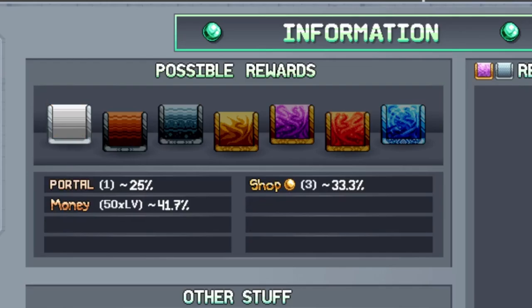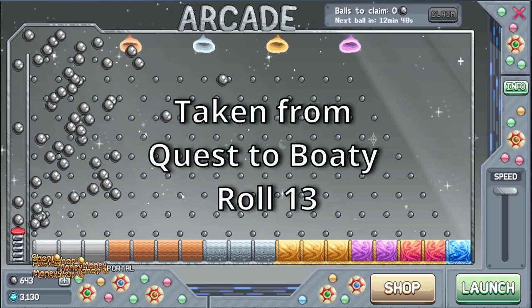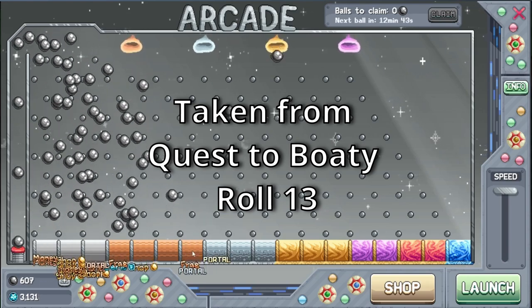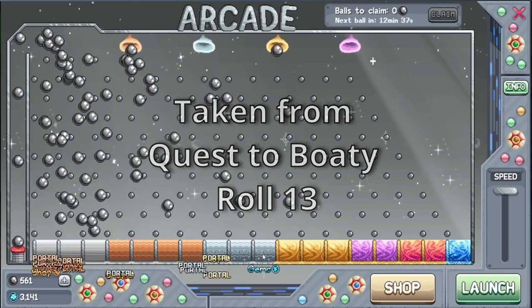You simply launch a ball — the first item is a portal, then a second portal, then a golden portal, and it lands in the silver zone. The arcade is a solid source of gems though the results are random each launch.